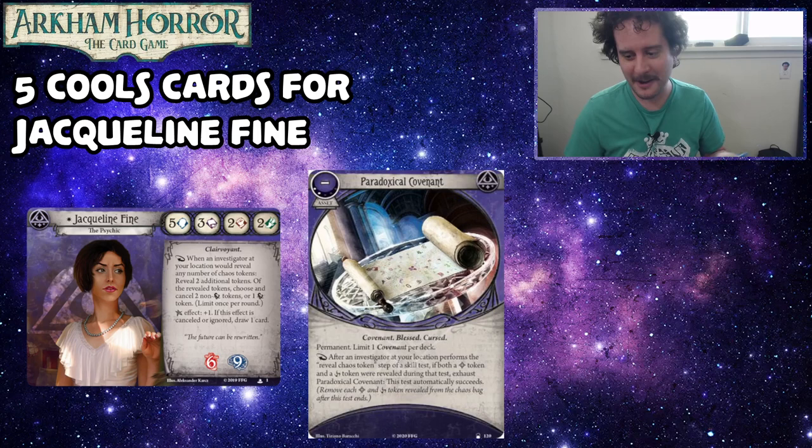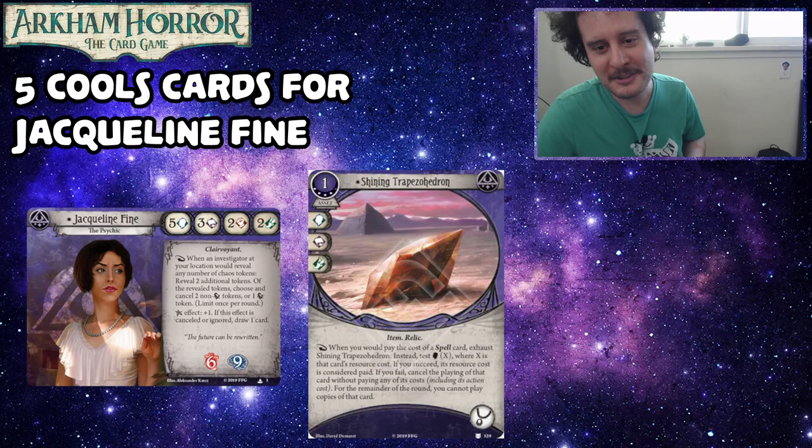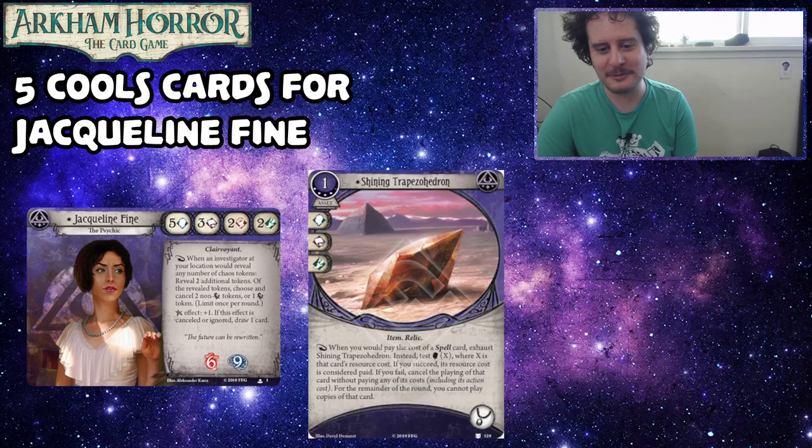Alright Bryn, are you ready for number four? Card number 4 is the Shining Trapezohedron. This is a one cost, four experience item that commits for a brain, a book, and a foot, and takes up your accessory slot. As a reaction, when you would pay the cost of a spell card, exhaust Shining Trapezohedron — instead, test Brain X, where X is that card's resource cost.